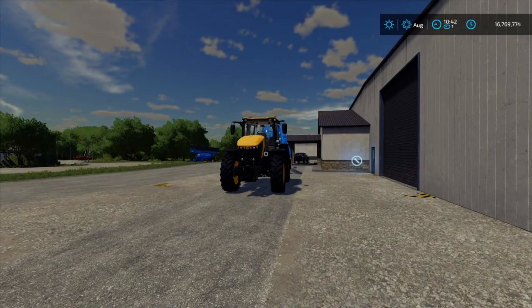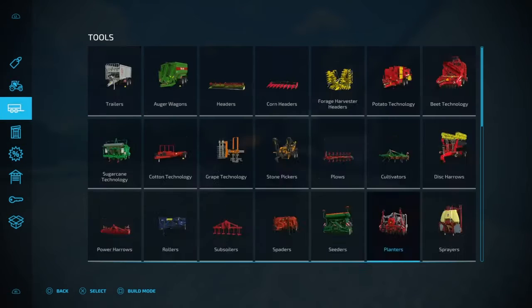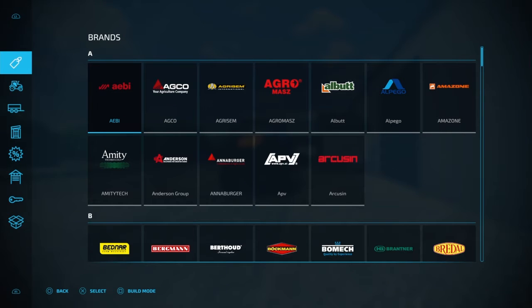Welcome back everyone. Today we're going to be going over the store and how to buy, sell, lease, repair, and look at some of the starter packs, sales, and everything like that. First of all, we're going to talk about how to buy equipment. You hit the big button on your PlayStation — if you're on PlayStation — or look at your menu on how to pull it up.